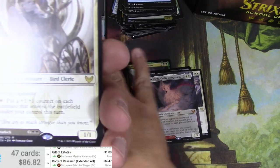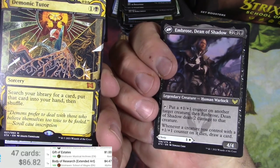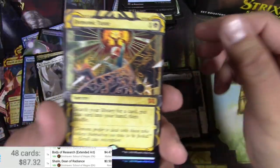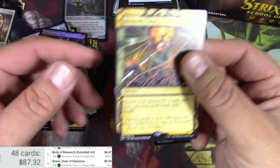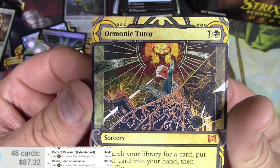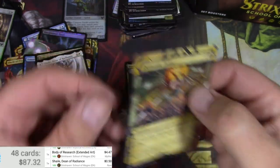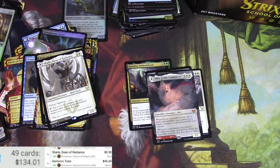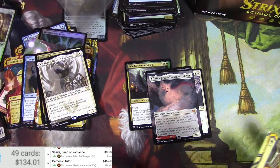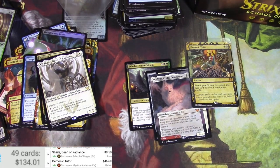It's $4.47 — Shale — and it flips into... let me check Embrose. 50 cents, then it's within the tutor range. Very close there. The foil version would have been really nice, but hey, we'll take it at $4.46. I will put a sleeve on it — there we go, nice.